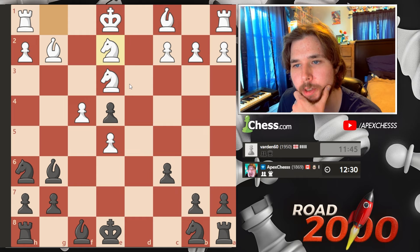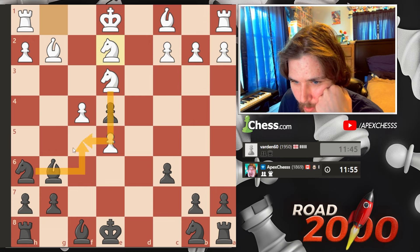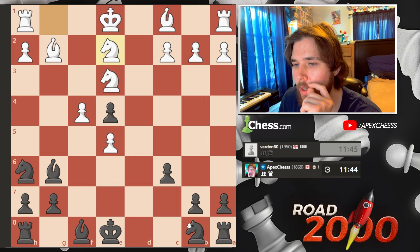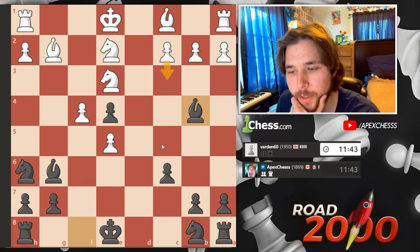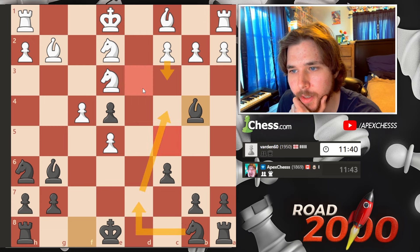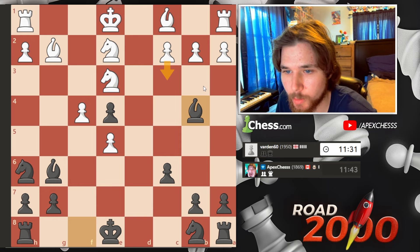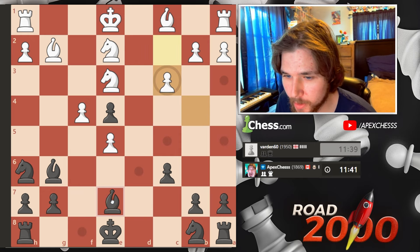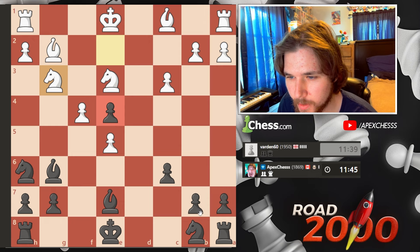He goes there — so he can probably block with the knight. This can be a weakness: takes here, here takes — yeah, not loving it. Let's give this check to try and induce this, so that in the future I can get a knight to this square. I want him to create this weakness, this hole. Will he do it? Probably not — but okay, he does. Knight there to apply more pressure — I think I actually just lose the pawn, but I can castle.